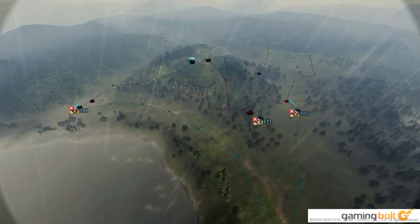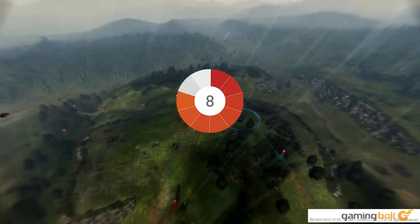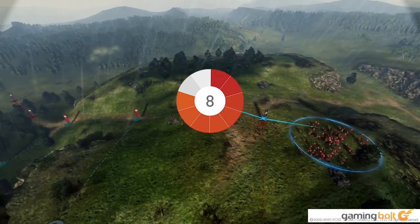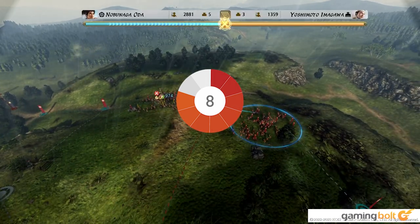Ultimately, Nobunaga's Ambition Awakening is an interesting take on the strategy genre, choosing to focus more on the administration aspects of running a successful war campaign rather than focusing on the battles themselves. And while learning the game might be quite a bit of a challenge in the beginning, there's quite a lot of fun to be had, as well as quite a bit of history to be learned.